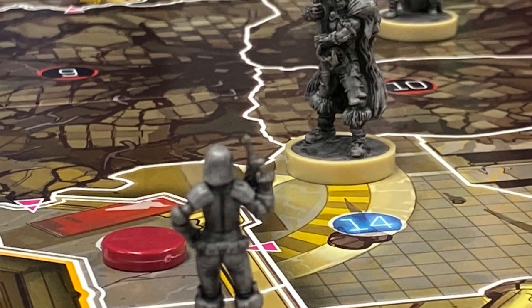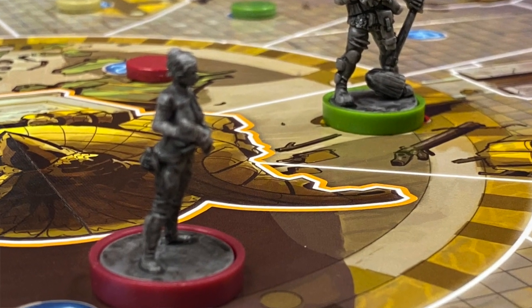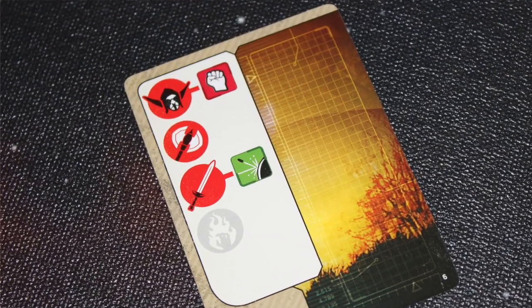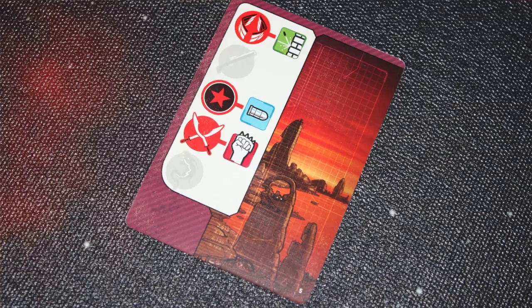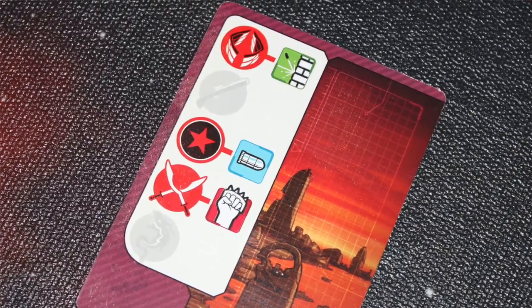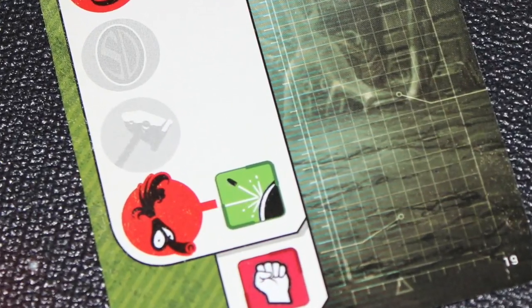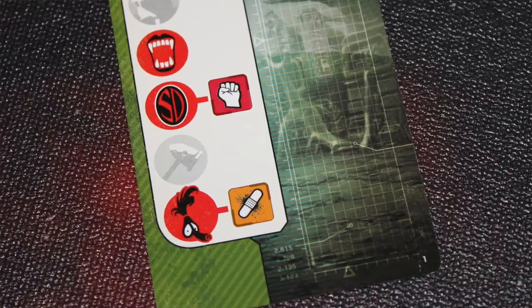Line of sight is blocked by cover areas and by solid yellow lines, which represent walls or obstructions. If you are being attacked on your turn, you can play a defense. If you're being hit with a melee, you can spend your own melee icon to defend against that attack. If you're standing in cover, you can play a cover card to grab cover. And you can play a deflect card to deflect the bullet. There are also some other special actions and special defenses you can play as well.